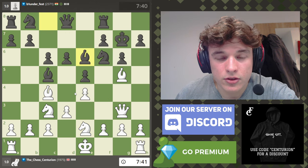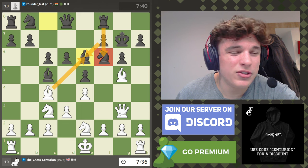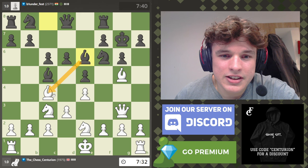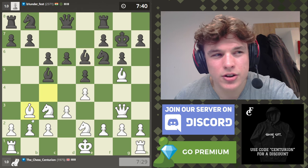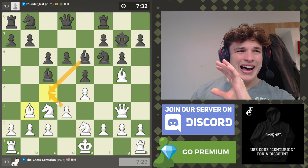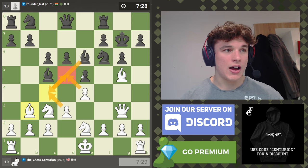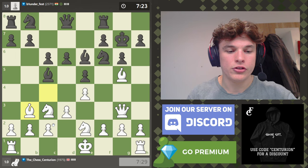Bishop e6 — taking just lets him support his knight more, so that's probably just not a good idea. If he takes us, it's not that big a deal. But I probably want to drop back, to be honest, just because I'm more comfortable in this structure than if I have bishops on c4 in this structure. I know it's decent because you get a nice bind on the d5 square, but I don't perform well in that specific pawn structure.